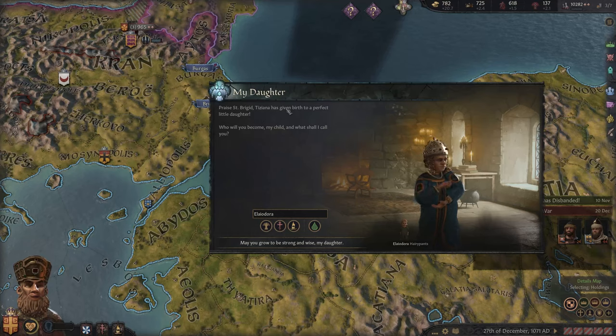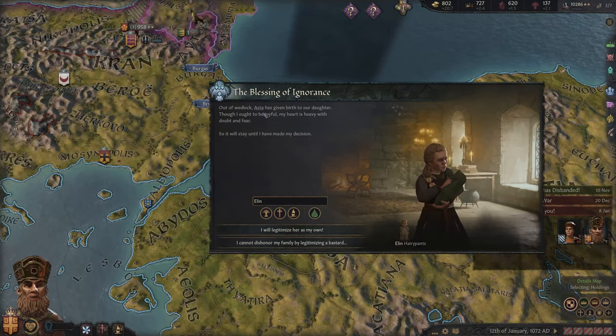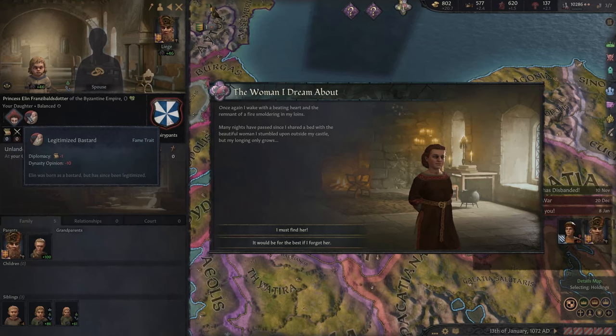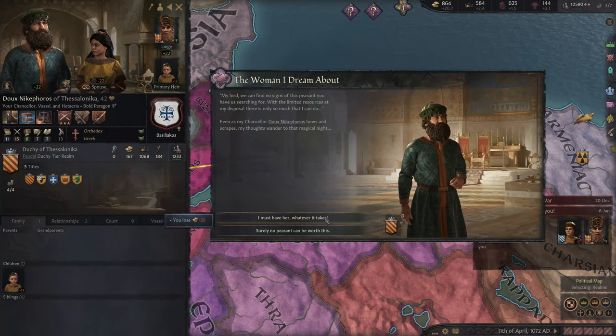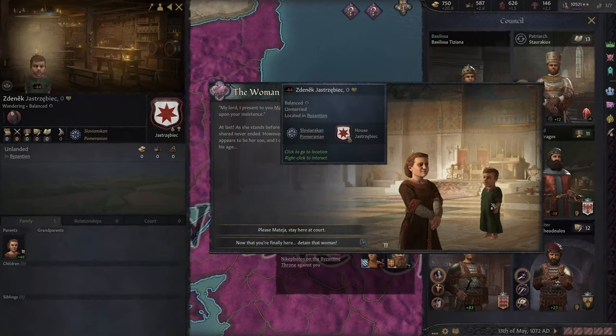Tiziana has given birth to another perfect little daughter named Eleadora — a dwarf born in the purple, hopefully a fantastic addition to my dynasty. Asta has also given birth to another daughter, and I'm going to legitimize her into my dynasty as a dwarf legitimized bastard. Many nights have passed since I shared a bed with a beautiful woman I stumbled upon outside my castle, but my longing only grows — I must find her. And I'm going to throw away 135 ducats just to find this woman. My Lord, I present to you Matea — at last as she stands before me, I feel like the time we shared never ended. However, beside her stands what appears to be her son, and it looks like I have another son outside of wedlock.